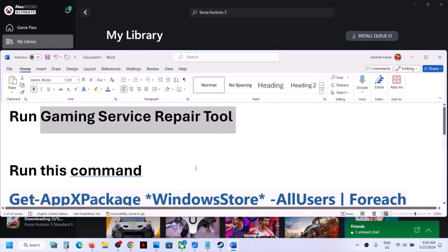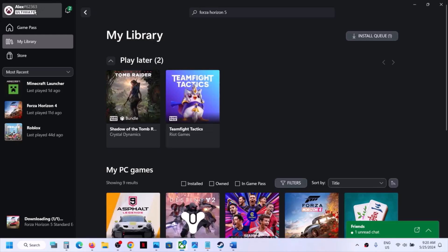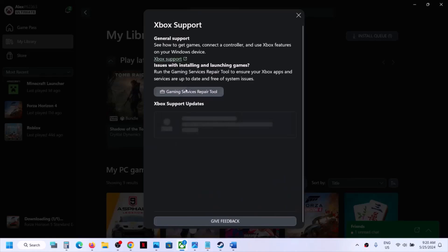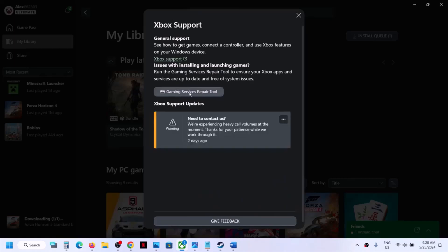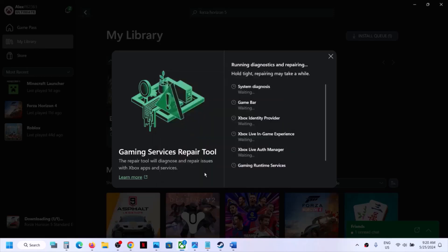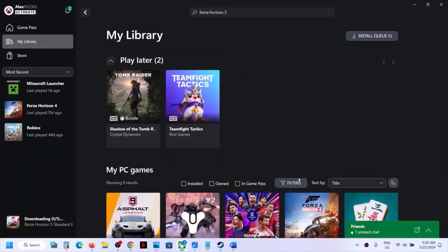The first step is to run the Gaming Service Repair Tool. Open Xbox app, then on the top left click on your profile. Click on Support, then click on Gaming Service Repair Tool, click on Start Repairing, then click Yes to allow, and let the process complete. Once this is done, close it, then close and reopen Xbox app.